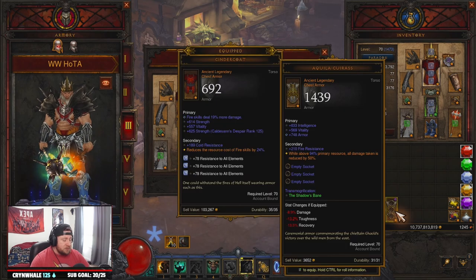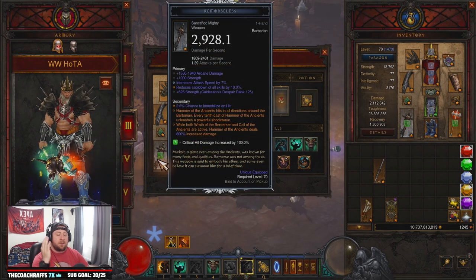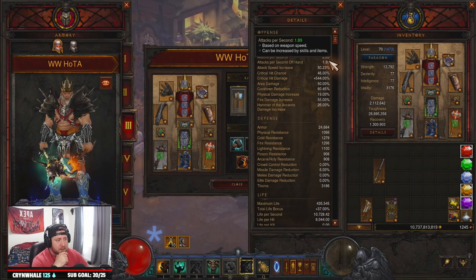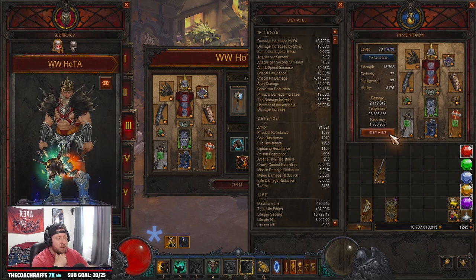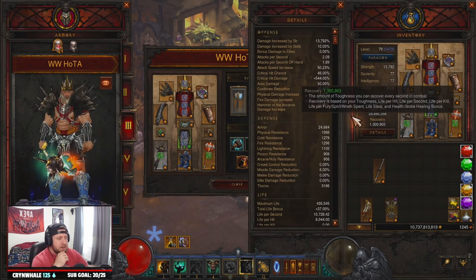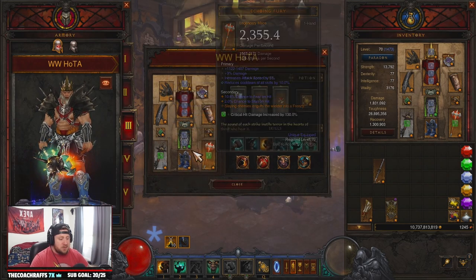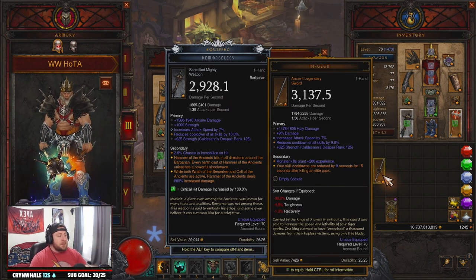You have a couple of options for items to swap out based on personal preference. For Hammer of the Ancients Smash, you want to hit certain attack speed breakpoints. I'm still a little under, but with Echoing Fury proccing up, we hit right around 13 frames — about 4.6 attacks per second — which maximizes the number of shockwaves and helps proc skills. Let me know in the comments if that number is a little off.